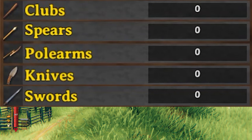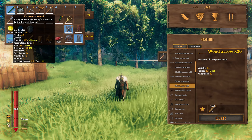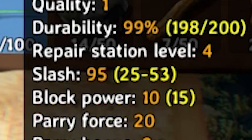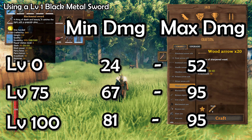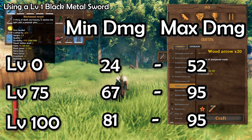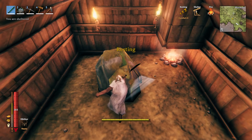Next, all melee weapons — clubs, swords, spears, knives, and polearms — function the same way. Next to the weapon you can see its base power, and in yellow brackets the actual power you get based on your skill level. At level 75, the max power of the weapon is capped and the minimum damage starts approaching the max, though there is always some damage variance. At level 100 with any of these skills, you also get a 30% stamina reduction when using that weapon. The fastest way to level any of these is simply hitting a rock.